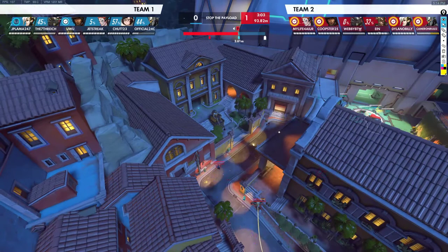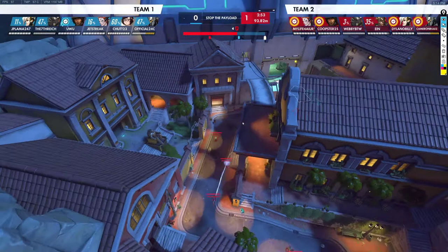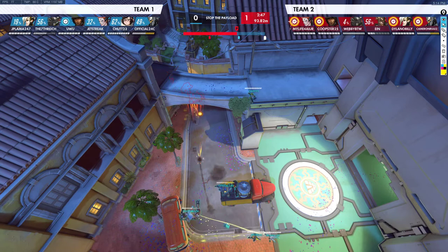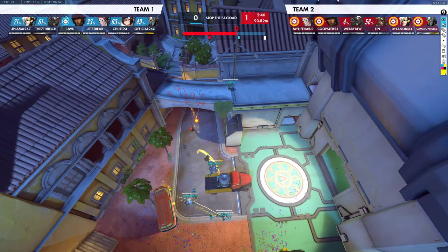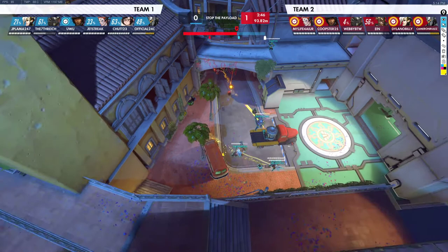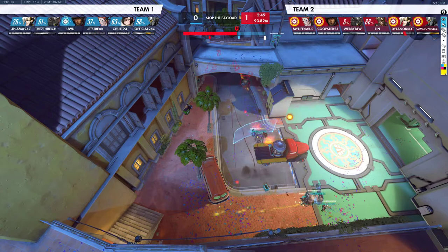We should just regroup. Rolling up to the next one — our Junkrat goes in, which is a bit early, but he doesn't die. Their May's up on the high ground. As far as ultimates go, Heinen's the only thing they have and they're about halfway to everything else. We have Coalescence, High Noon, and we swap to the Hog. We're halfway to Tire, we have Valk and Shatter. So we probably want to engage with Shatter, then either Valk or Coalescence to sustain the fight.